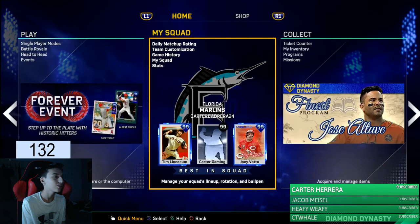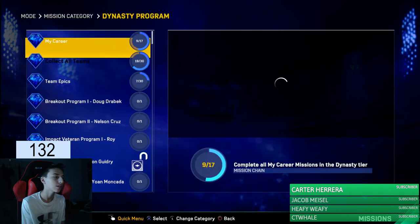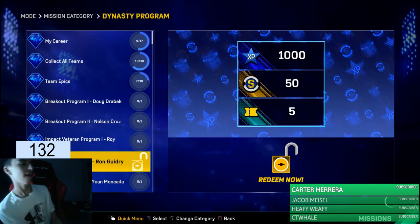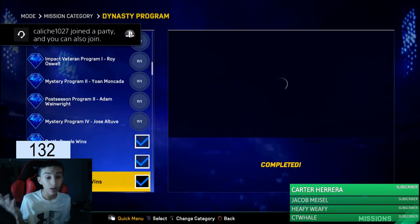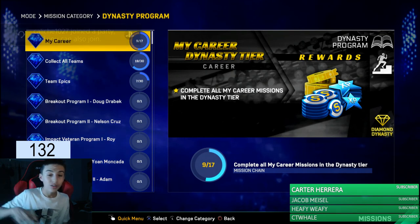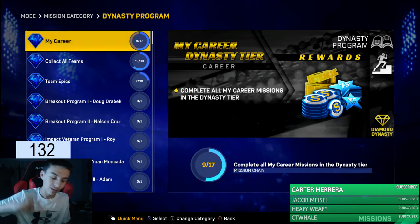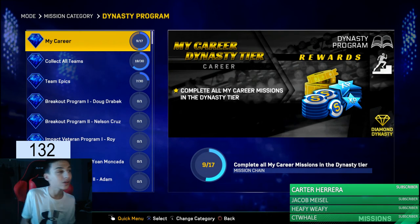Now let's go to Dynasty and get it done — right there, nice. If you guys wanna do a collab with me, I'll honestly do that. I'll do friendlies and post it if you guys want. If you guys wanna add me, all you have to do is subscribe and put your PSN down below if you guys wanna play with me at CarterCabrero24.